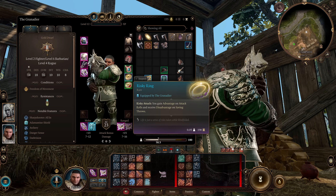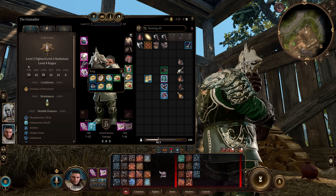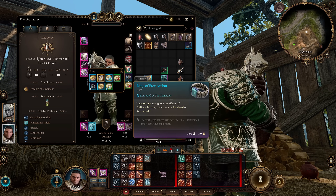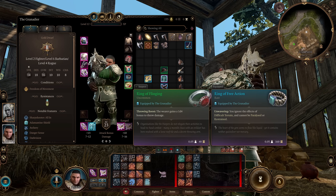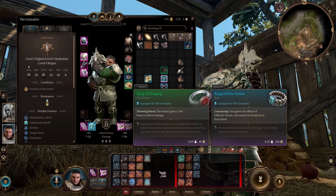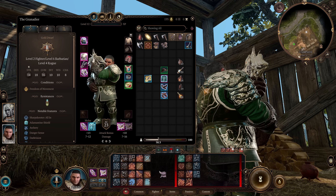The Ring of Free Action would be a good option here as well — kind of gives you a similar freedom of movement effect to the boots. And finally the Ring of Flinging, basically doing the same thing as the Gloves of Uninhibited Kushigo, giving you that extra 1d4 throw damage — making it 2d4 stacked with the gloves. Again, when the grenade bonks them on the head before it explodes, it just does that little bit of extra damage.